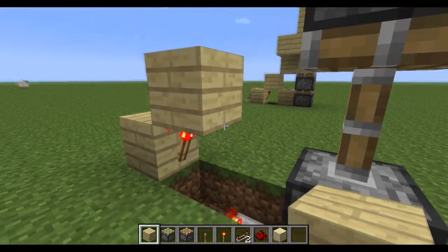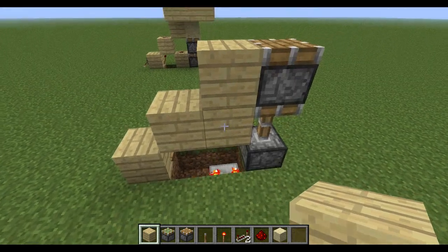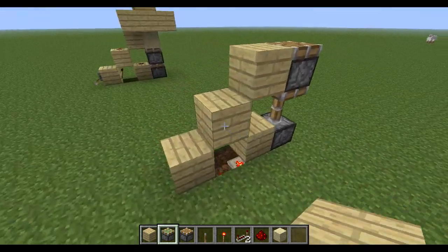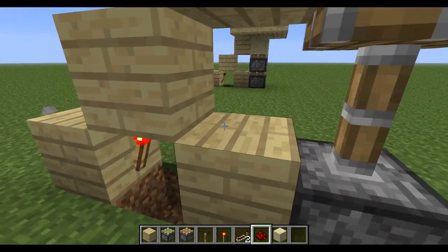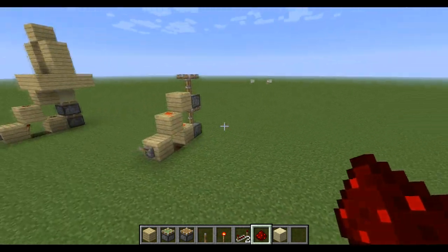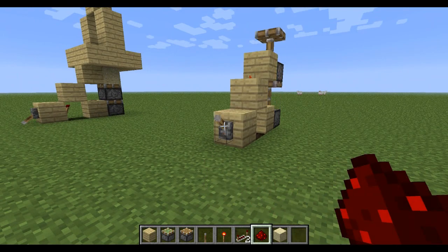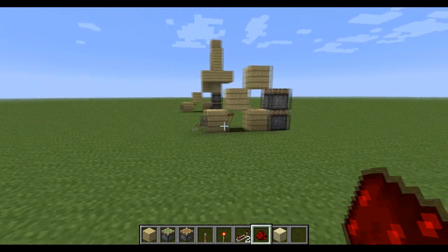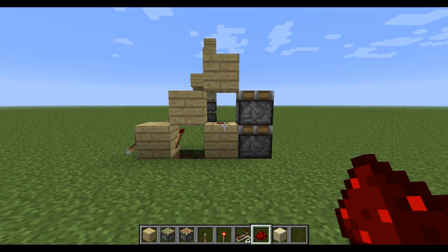Place a piece of wood on there like this. Place something on there and something like that. Then place your lever there, grab a piece of redstone and place it there, and place one there. And there you go — there is your double piston extender, fully working, extremely compact, extremely easy to make, and extremely resource efficient.